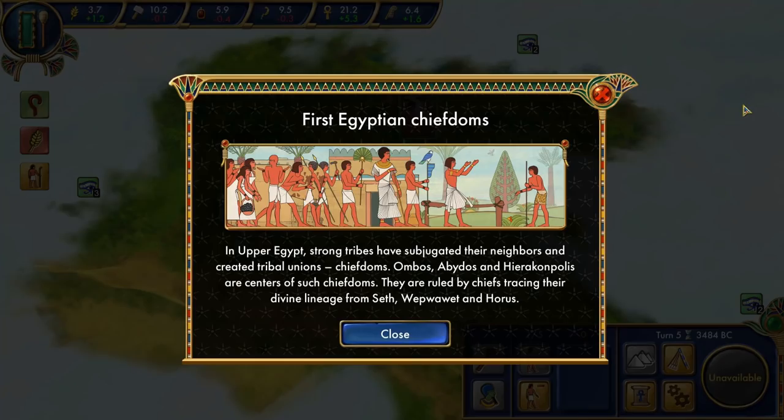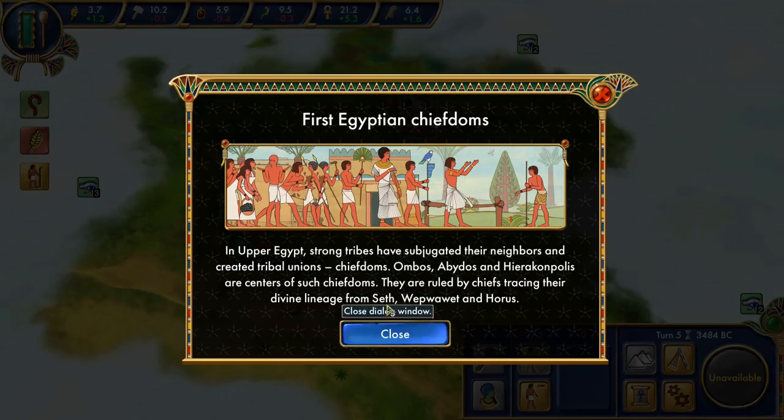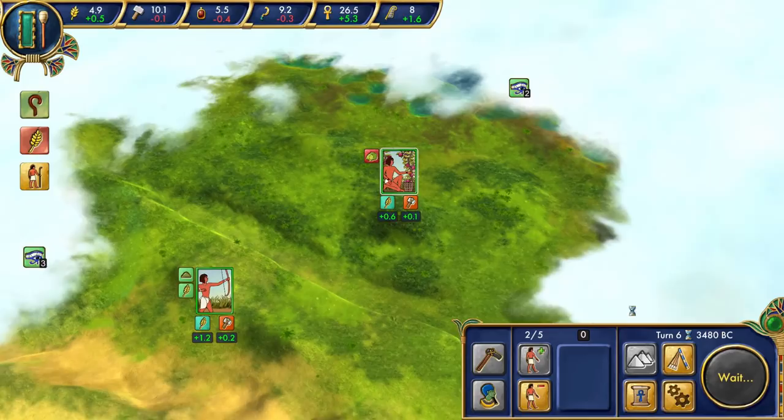We learn about the first Egyptian chiefdoms — strong tribes have subjugated their neighbors and created tribal unions. Ombos, Abydos, and Hierakonpolis are centers of such chiefdoms. I notice that Hierakonpolis has a Greek-style 'polis' name — maybe the Greeks gave that name when they met the Egyptians. These chiefdoms are ruled by chiefs tracing divine lineage from Seth, Wepwawet, and Horus. I've never heard of Wepwawet before — Seth and Horus are well-known gods, but not Wepwawet.